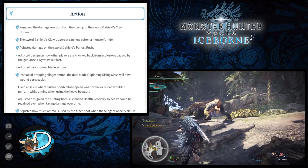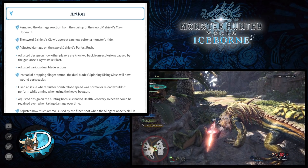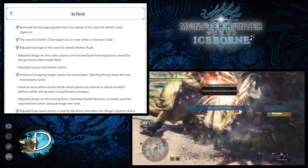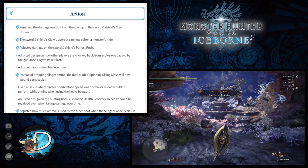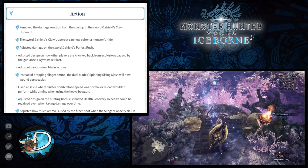They've also made various adjustments to the Dual Blade actions, though they haven't specified what all of these are. For Iceborne only, instead of dropping Slinger ammo after performing the Dual Blade Spinning Rising Slash, it will now wound monster parts — giving Dual Blades an option to tenderize monster body parts a little bit easier.